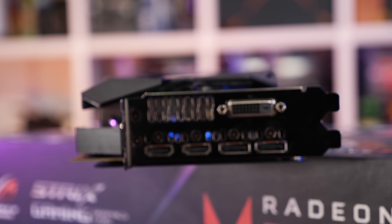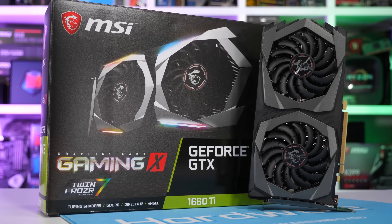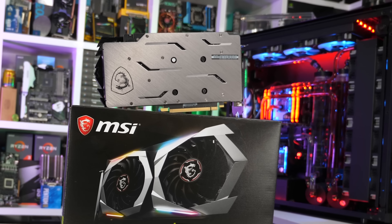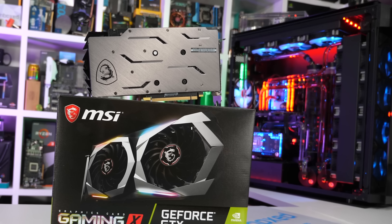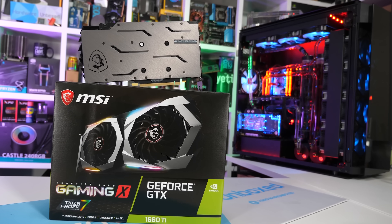Right now there are a number of 1660 Ti graphics cards available at the $280 US MSRP. Zotac has their gaming model, MSI has the Ventus, and Gigabyte is offering a base model OC card as well as a mini ITX version. So getting a decent model for the MSRP isn't an issue. I actually really like the look of MSI's Ventus card and I'll do my best to get my hands on one for a review. As it stands, the GTX 1660 Ti really has no competition.